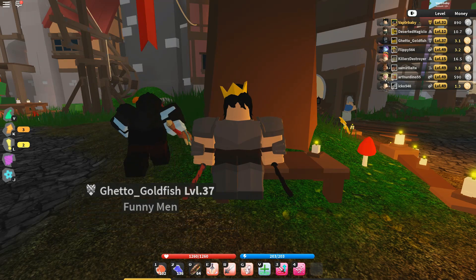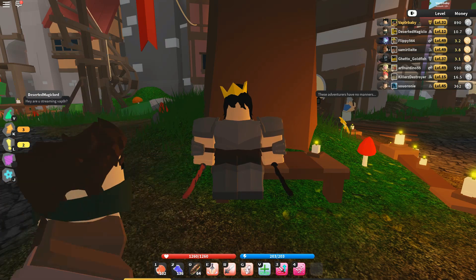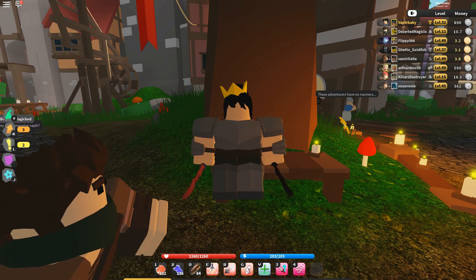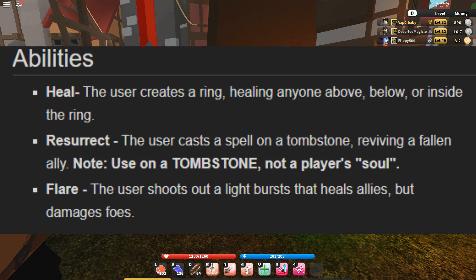In Dragon Age, mages with spirit abilities can heal all party members, protect players, and reduce attack damage. Sadly this doesn't technically work the same way in Visteria, just for the cleric. The moves that clerics can use are Heal, Resurrect, and Flare.